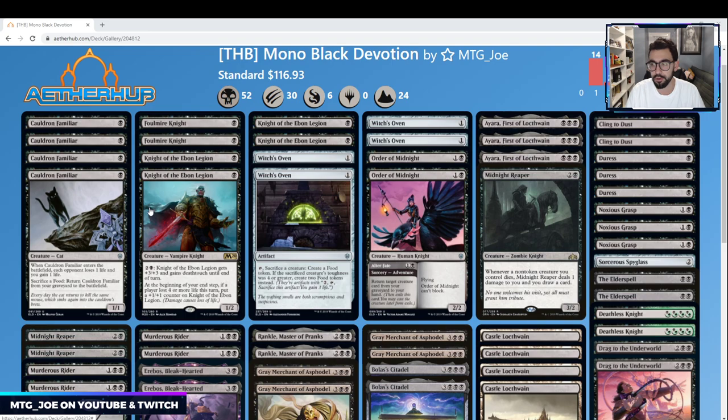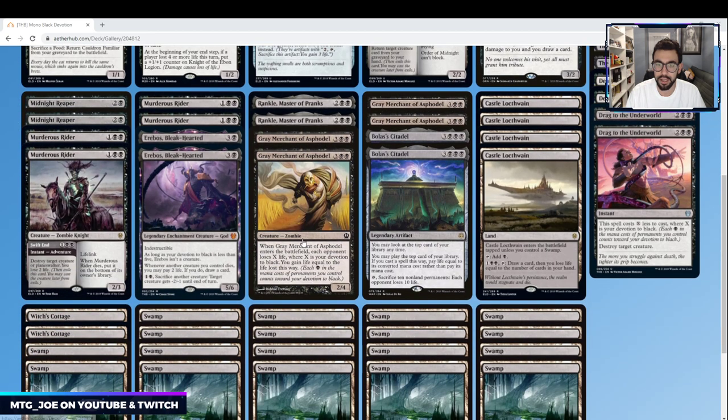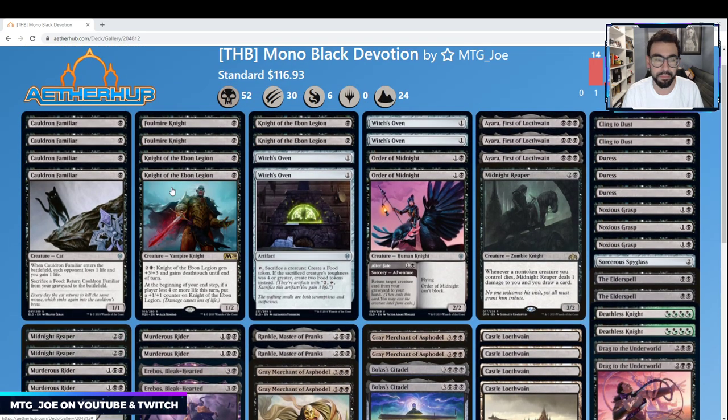Every card in it is black or an artifact. What you're able to do is take advantage of Gray Merchant of Asphodel — a 5-mana 2/4 that on its own isn't too impressive, but when it enters the battlefield each opponent loses X life where X is your devotion to black, and you gain that much life. Basically it's a giant fireball effect. You want to stack a bunch of creatures or enchantments with black pips, play Gray Merchant — typically called Gary — and drain your opponent.